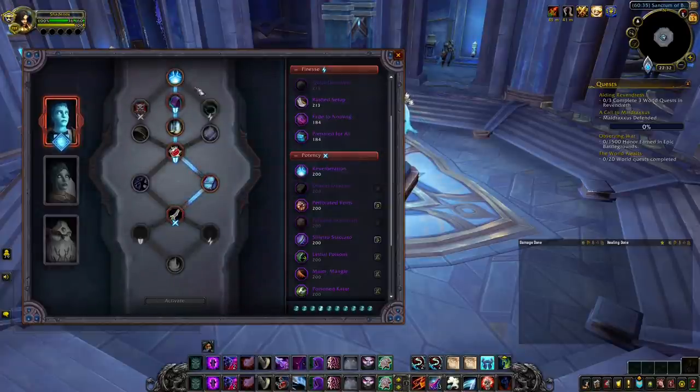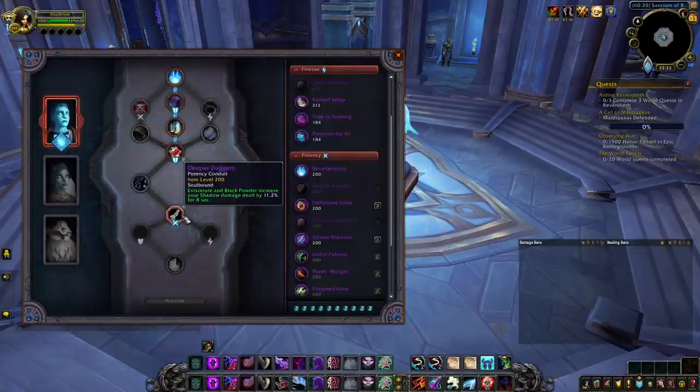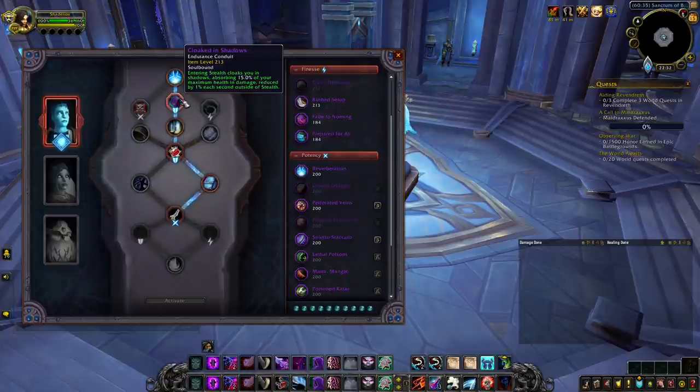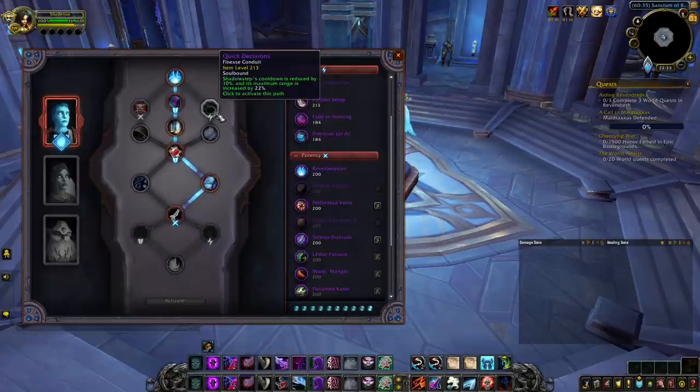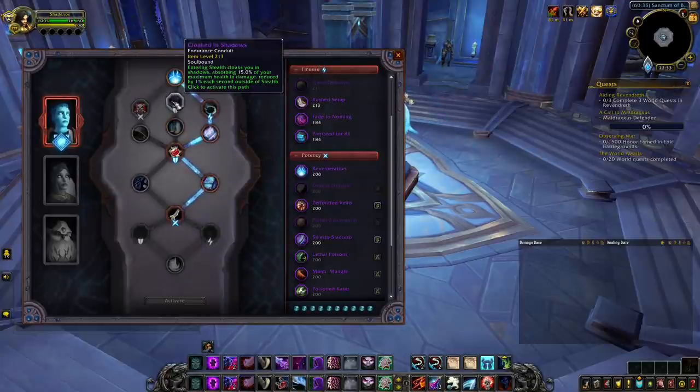As you can see here, this is what I've decided to do — so in all of my games at the moment I play with Deeper Daggers, Recuperator, and most importantly, Cloaked in Shadows. Once we have unlocked the last conduit row, there will be a bit more room for customization depending on what you are facing, since you can put conduits in different paths and then change the paths before a new game starts.